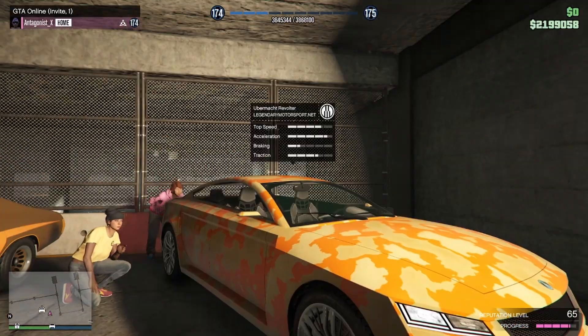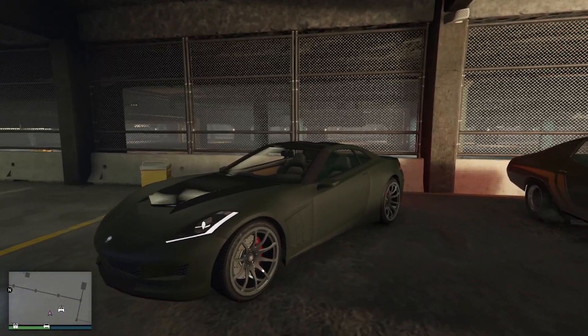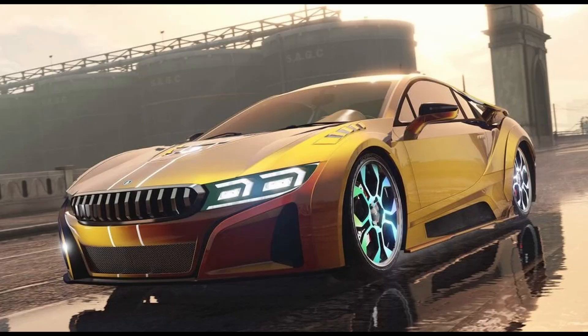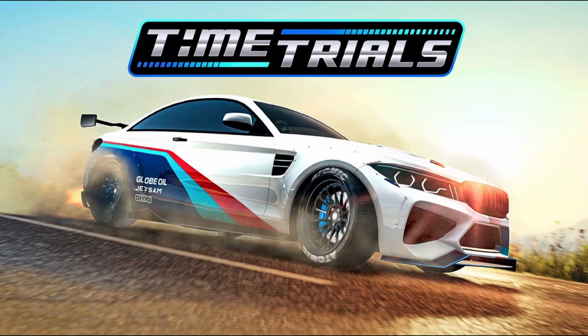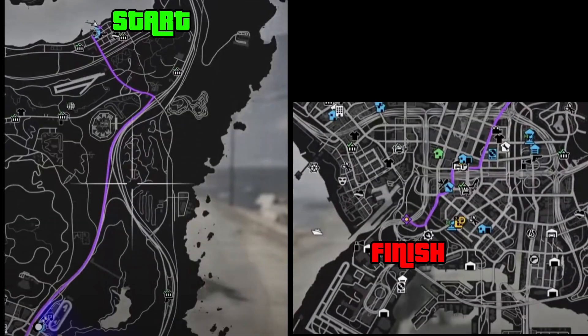Within the LS Car Meet, you also have the Ubermacht Revolter, the De Classe Tulip, and the Grotti Visione. For the HSW Premium Test Ride, you have the Ubermacht Niobe and the BMW i8. For the regular time trial, we have Vinewood Hills, and for the HSW time trial, we have Sandy Shores.